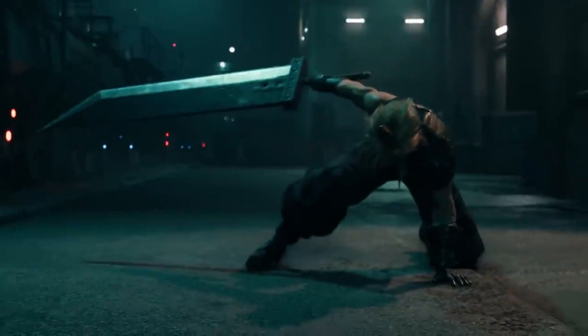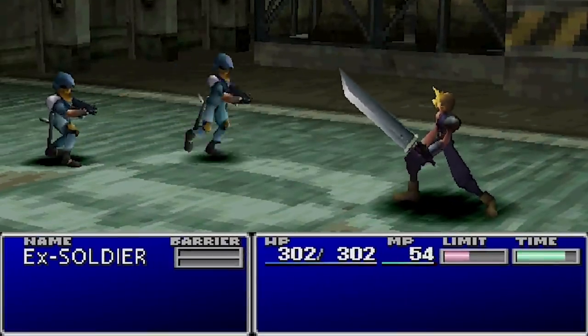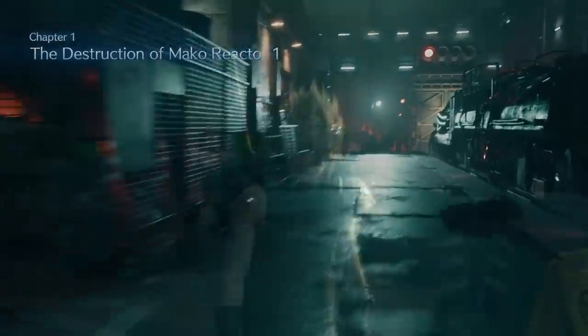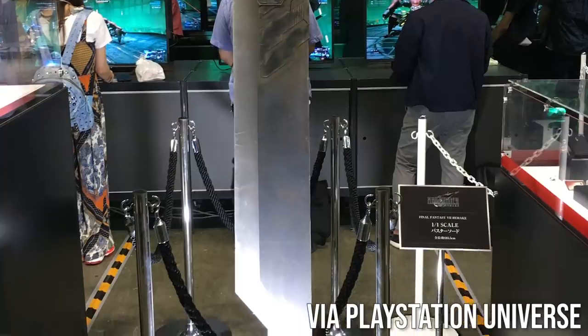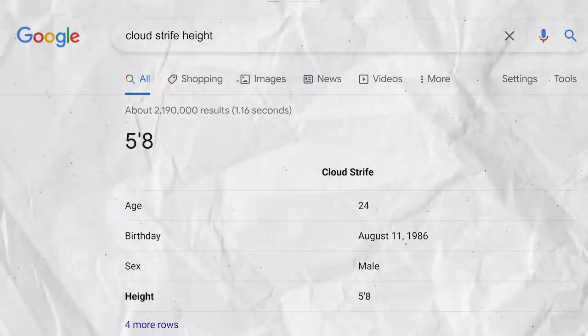At number nine is Cloud's Buster Sword in the Final Fantasy VII Remake — another obvious one. Cloud's sword is big. It was over the top back in 1997 when the original came out, and it only looks bigger and more ridiculous with the more realistic graphics from the remake. The scale model used to promote the game measures the sword at about 185 centimeters, which is over six feet tall — taller than Cloud himself.